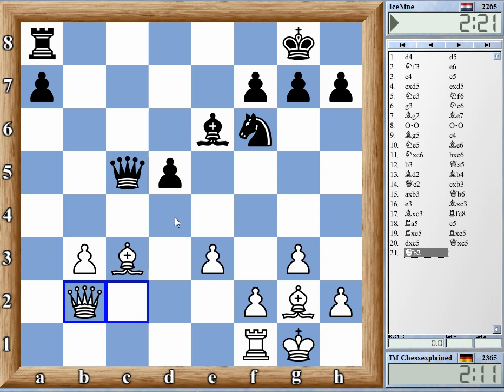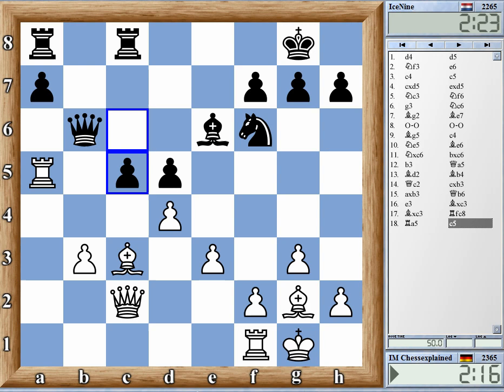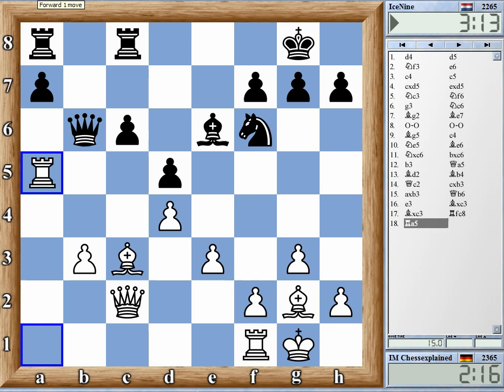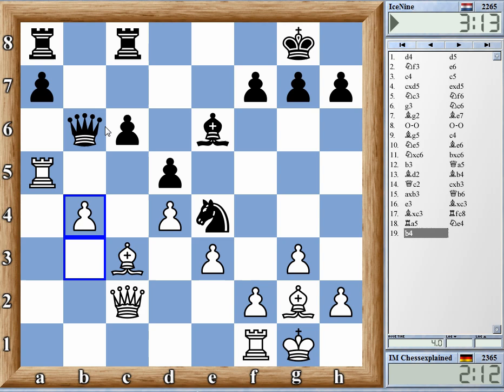After queen b2, black is almost busted — that is a strategically losing position almost. The computer says plus two, no surprise. Two bishops, open board, a7 is weak, g7 is weak. He doesn't even have a move here really. Bishop f6 — what's black's move? He can retreat if he likes. Rook a1, bishop to d4, I will probably win the a-pawn. C5 is just terrible. Maybe if you expect the other guy to make a mouse slip, you can do that.